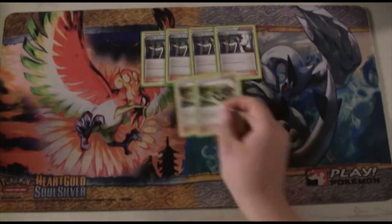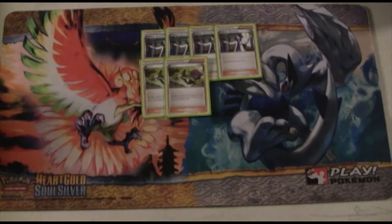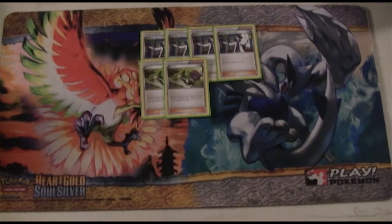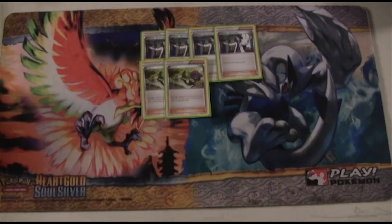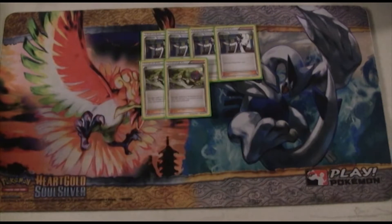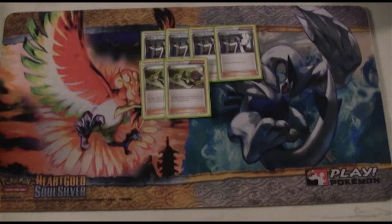Next up, we're playing 2 copies of N, because N is like the second best draw card in the entire format. It can also potentially disrupt your opponent — sometimes you can end your opponent into a dead hand, sometimes out of one. Most of the time it's just a neutral hand-for-hand exchange. It's really good for late game because you can N your opponent down to one or two cards, apply pressure with Vespiquen, and two-shot whatever they have in the active. If they don't have a Lysander or a Karen to stop it, you're pretty much going to win the game.